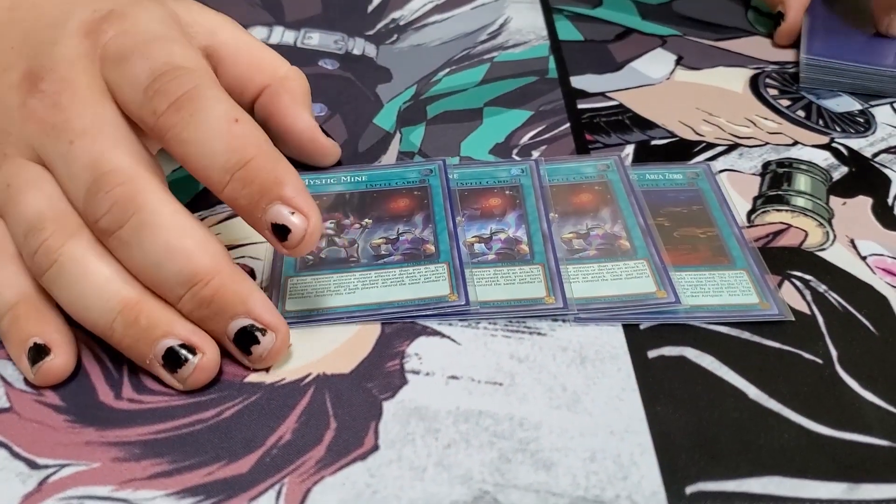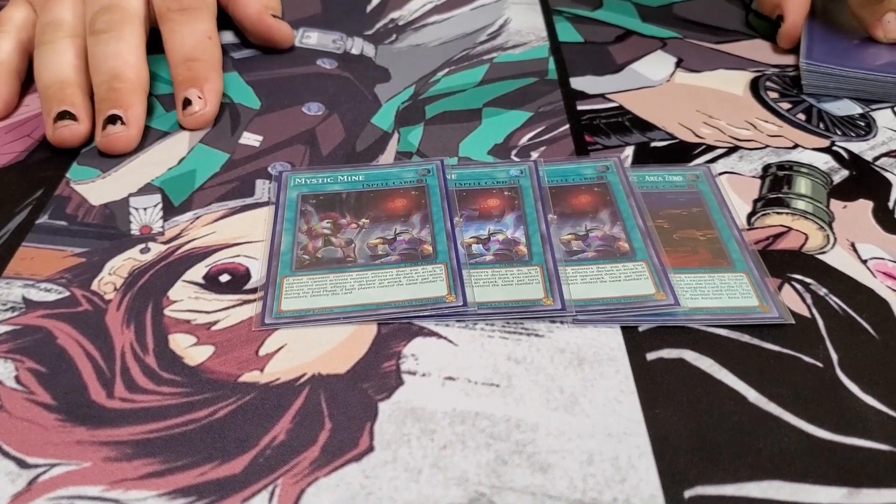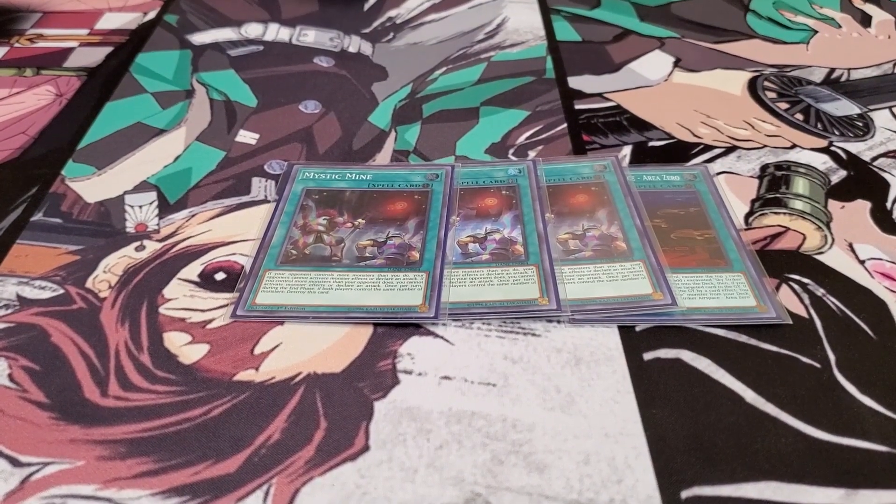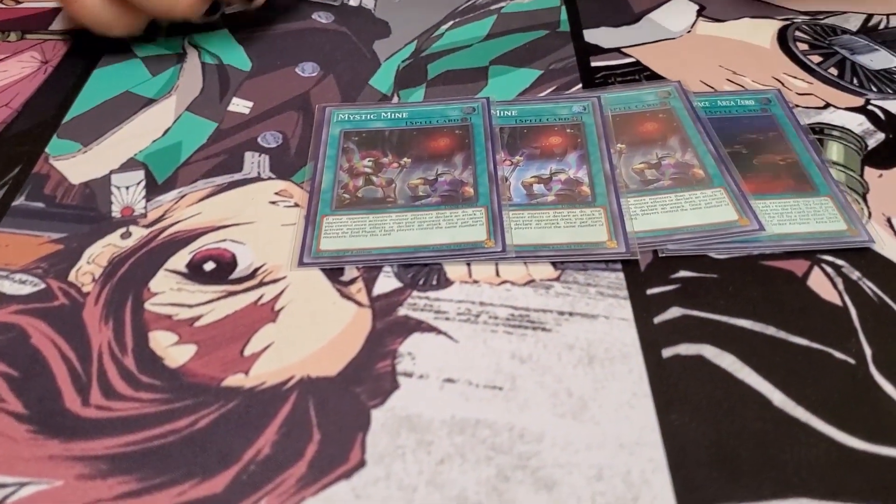Mystic Mine is actually really good for the deck because most likely your opponent will have two or more monsters on the field. So you can summon the link monster Hayate and just start swinging. I have a funny story: we were going into time and I had Mystic Mine on field, my opponent had one monster. I had Afterburners in hand, so I summoned a Ray, linked into Hayate, attacked directly, then Afterburned my own Hayate — so they're still locked under Mystic Mine and took 1500. Then you go into time having done almost like a Cowboy for game, but it was Hayate for game.